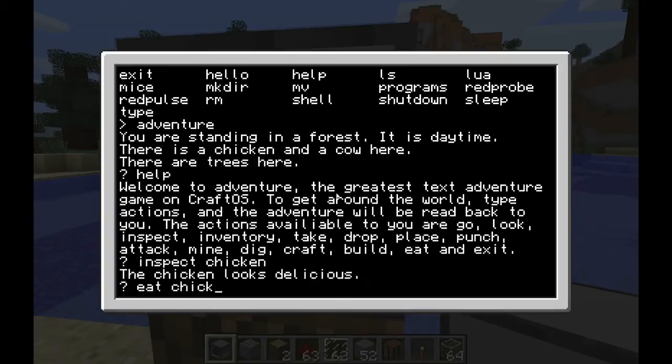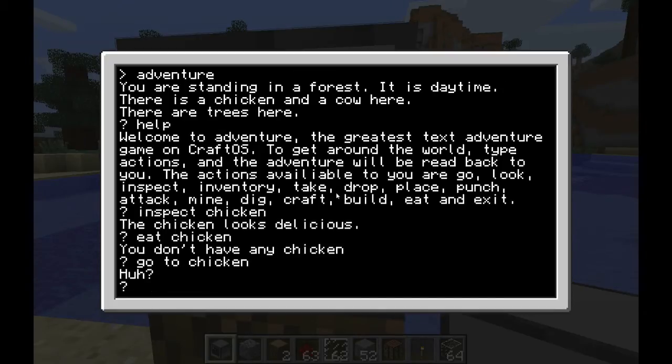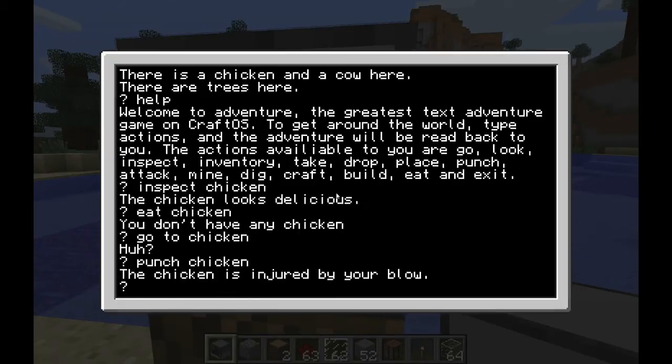So I inspect the chicken — 'the chicken looks delicious' — so I want to eat the chicken, but I don't have any because it's not actually in my inventory. So I go towards the chicken, but it doesn't know what I'm saying because I don't know the commands well — first time using the mod.